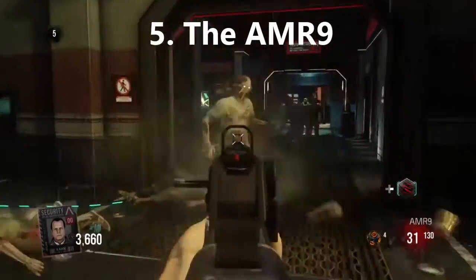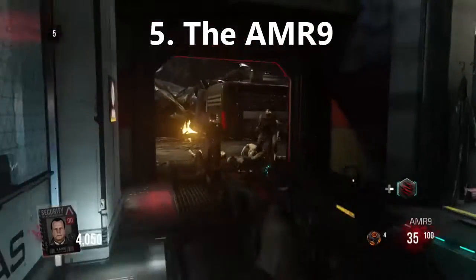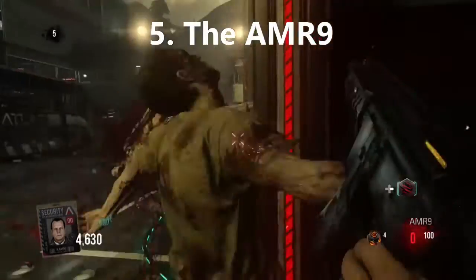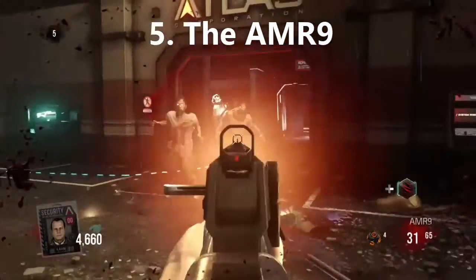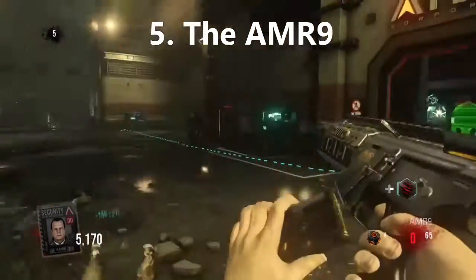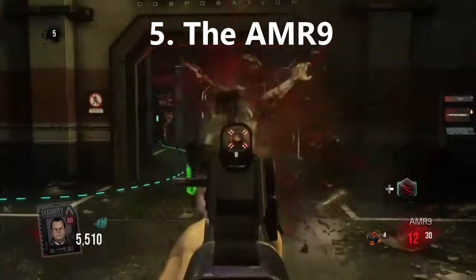Coming in at number 5 we have the AMR9. It has decent damage, decent range, and great accuracy. It's a wall weapon and it's easy to get to — that's an open area to buy ammo for. But it takes a while to kill zombies and the fire rate is kinda slow, so that makes it number 5.